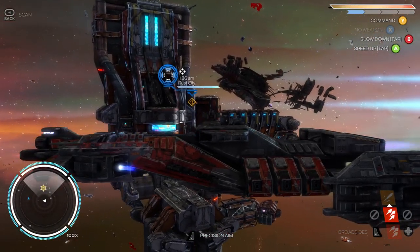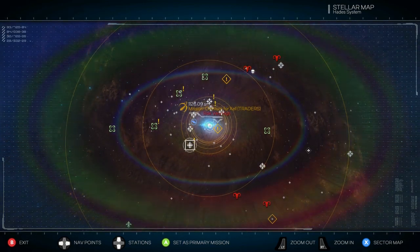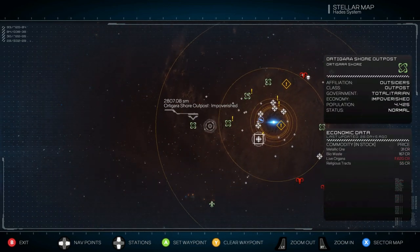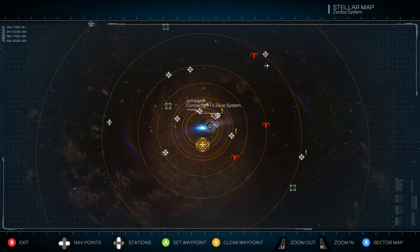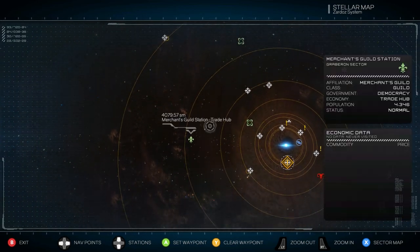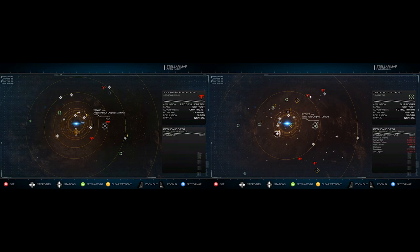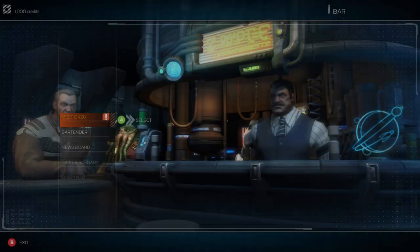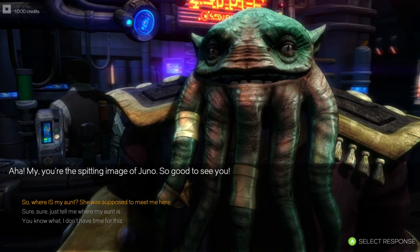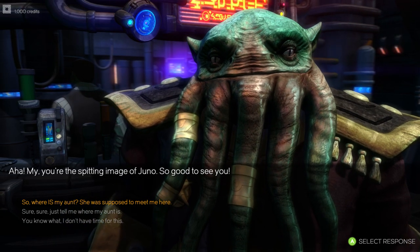What is there to do in Rebel Galaxy? On the map you'll see lots of plotted points representing different stations, events, missions, or mining clusters. The map is the same starting area but the plot points shuffle around to give you a unique experience every playthrough. While you can create your own story in this sandbox, you can also follow the main questline to help guide you and earn extra credits and loot.